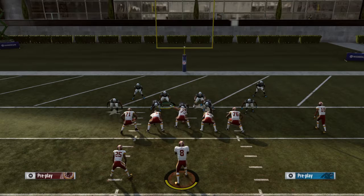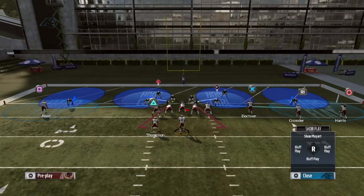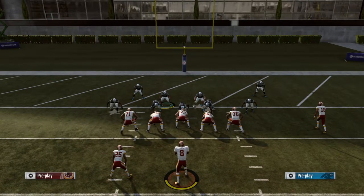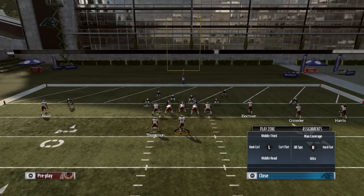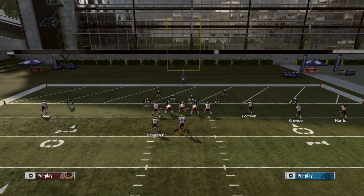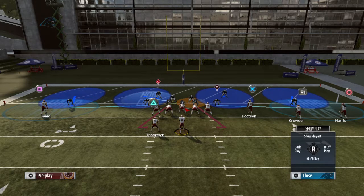What you want to do is instead of leaving him in the hook curl, you want to quarterback spy him. If you don't know how to do that, it's double tap R1 to bring up linebacker adjustments, select Luke Kuechly, and move left on the right stick - if that makes sense. That puts him in a quarterback spy.